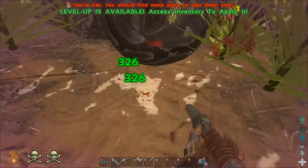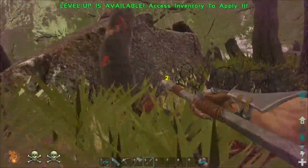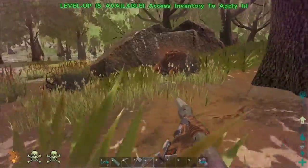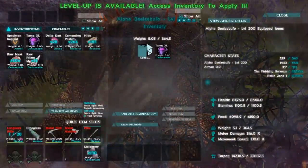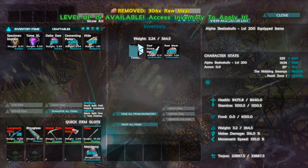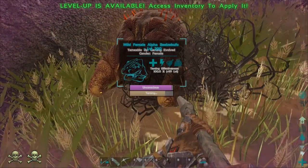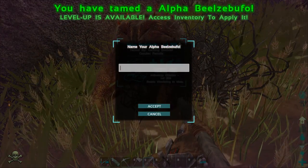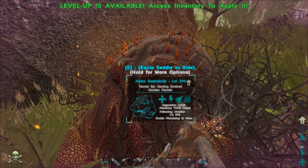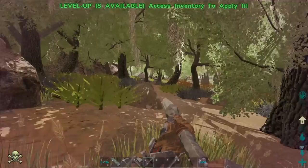I just realized all my prime meat is still on my quetzal. Let me see what I can get from this creature here - 13 raw prime meat. I thought that wasn't going to be enough but it totally will be. We're gonna get an extra 100 levels off this guy and we got him - an alpha, our first alpha! Now I'm gonna set him on passive and follow me.